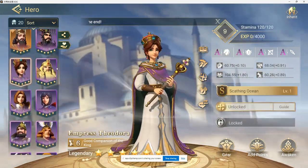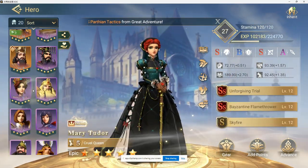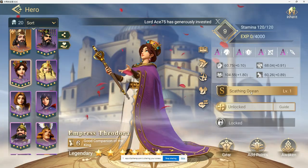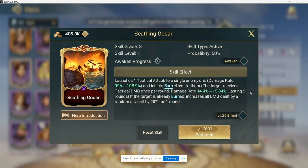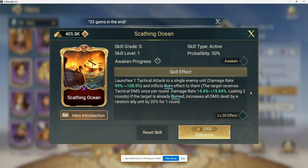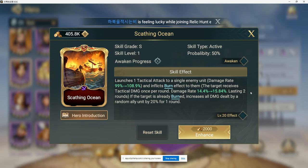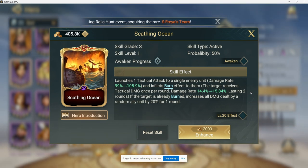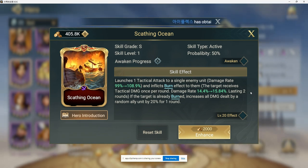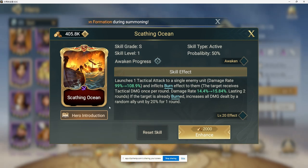Another strong option is Empress Theodora, a six-star legendary versus Mary's five-star epic. She has a much stronger tactical stat and also launches a tactical attack that inflicts burn on a single target. If the target is already burned, she increases all damage dealt by a random ally unit by 20% for one round — and if that 20% buff falls on Leonidas, it can be huge.